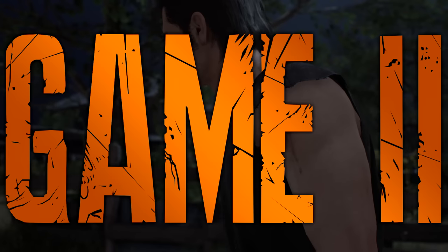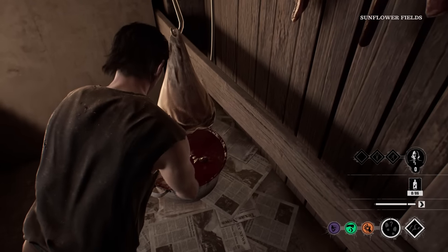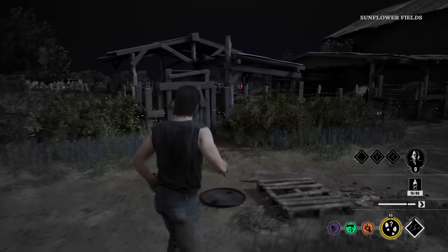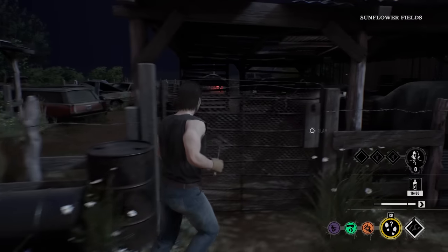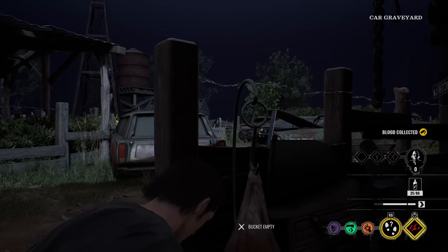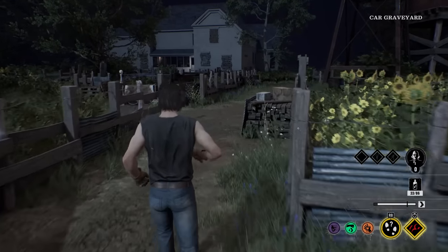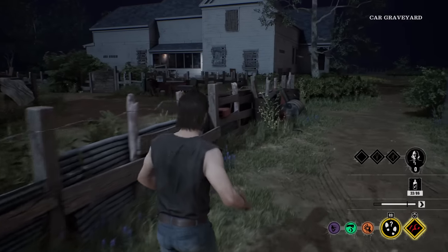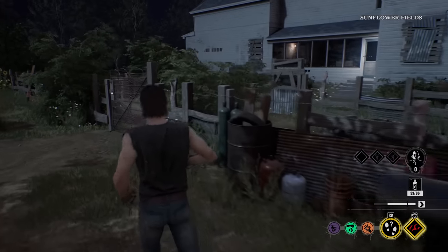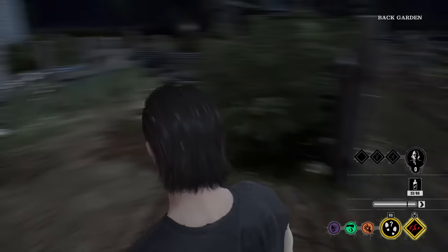On to game two! There's a blood bucket right here — got to get these blood buckets for that perk, 15% stamina reduction. Game two, family house map at night. Hopefully you guys like the intro — I changed it up because it's Halloween season, made it all pumpkin-ish. We got Sissy on our team, and we are rocking loadout number two — no Scout, but we do have Savagery on, which means we do extra damage baby!